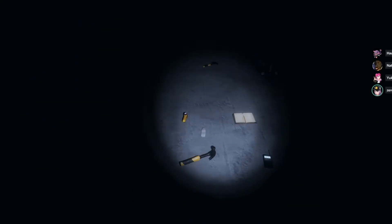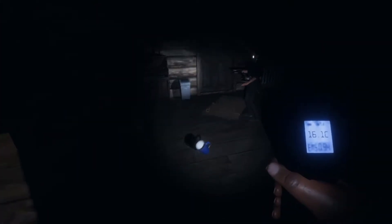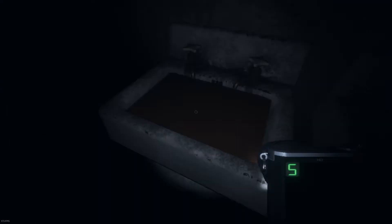To interact with such beings, you'll need ghost hunting tools such as flashlights, UV torches, digital thermometers, salt, crosses, cameras, EMF readers, spirit boxes, and various other items.